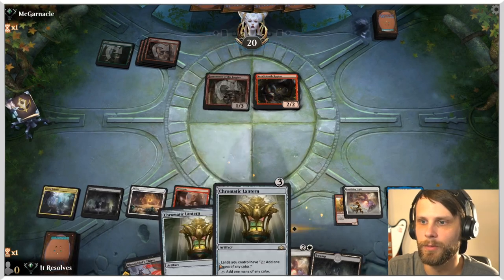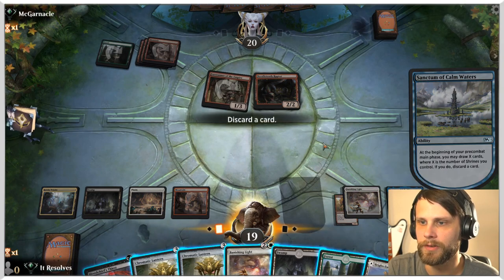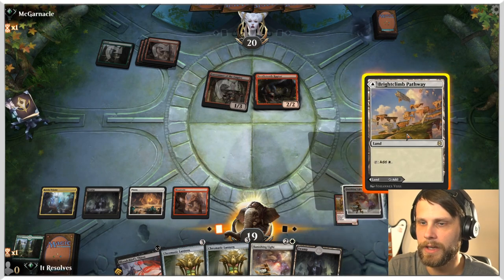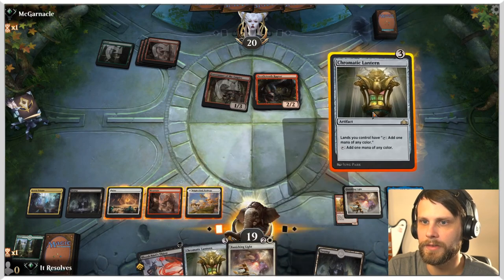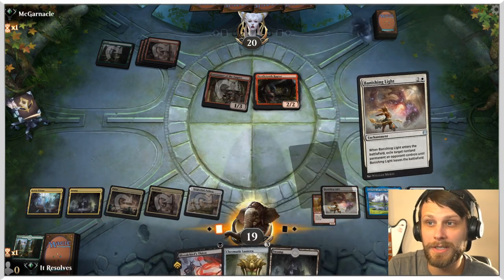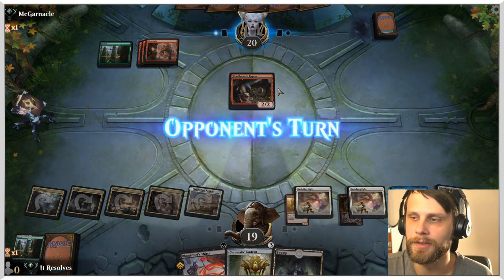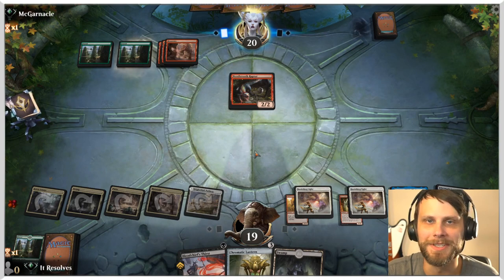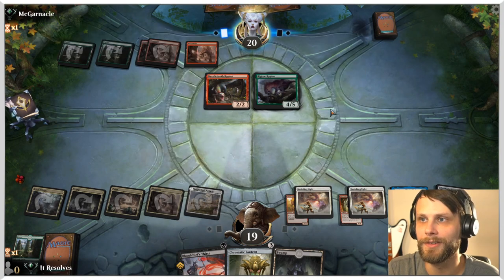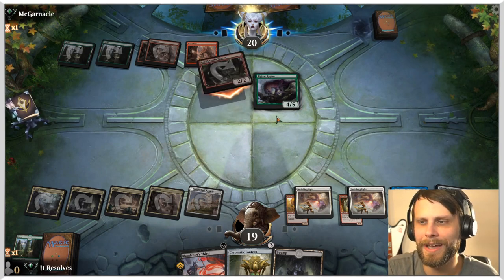Yes, I would love to take that action. Unfortunately, it is just one land this time, but that's okay. I think the play is just this Chromatic Lantern and then Banishing Light on the Forerunner. This Raptor doesn't do that much against us, truth be told — we don't have any damage dealing stuff or any creatures really. The way we win is just specifically through the shrines. I'm very glad we got the Forerunner out of there because that Raptor draws a lot of cards unfortunately.